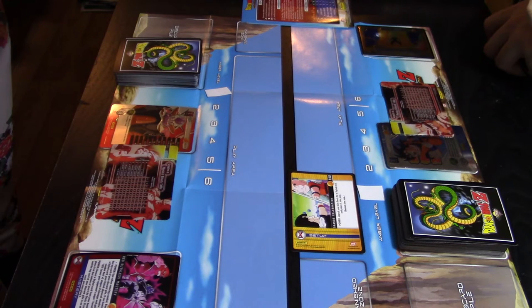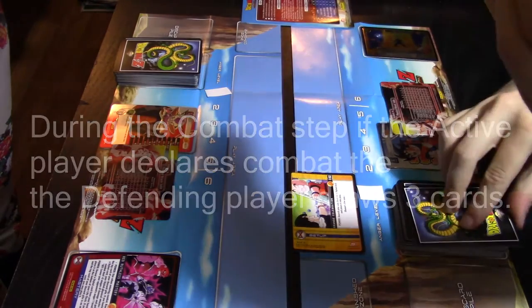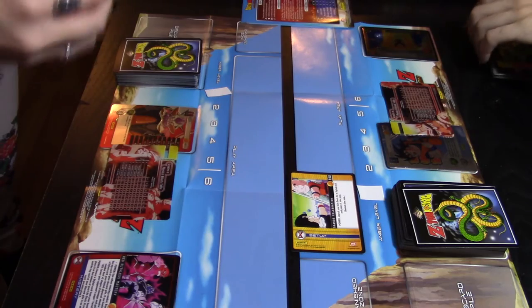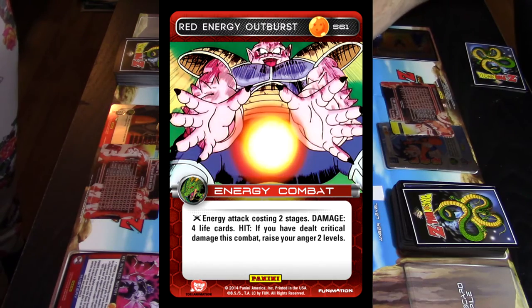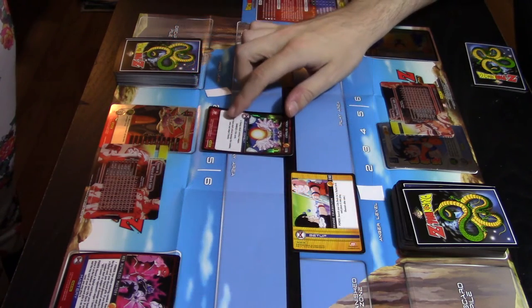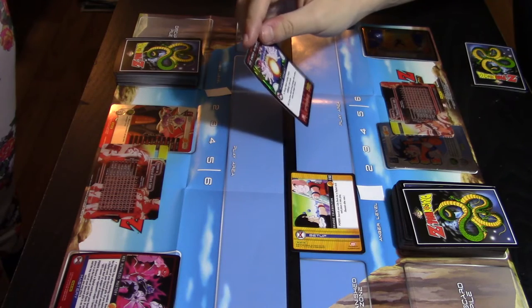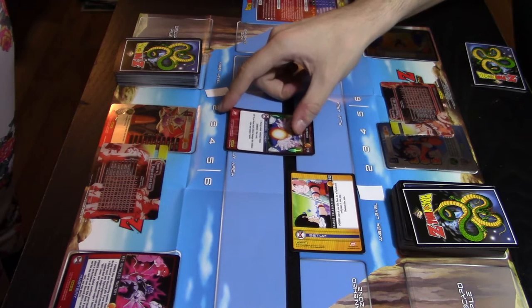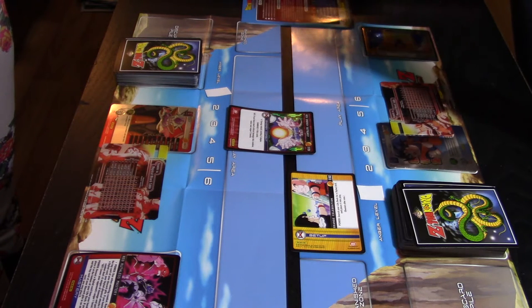She has an energy attack costing two stages, so she's going to enter combat. When entering combat you always have to declare first so your opponent can draw three cards. She fires her energy attack, paying two stages — one, two. You always resolve the cost of the card first, then the text, before damage is dealt. This card raises my anger by two, but because it has a hit condition, that actually activates after it hits.